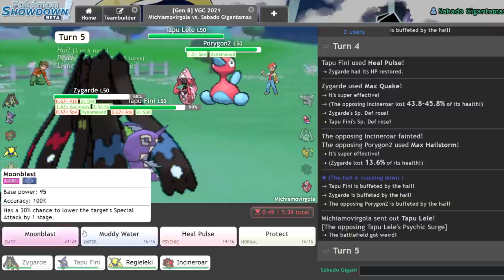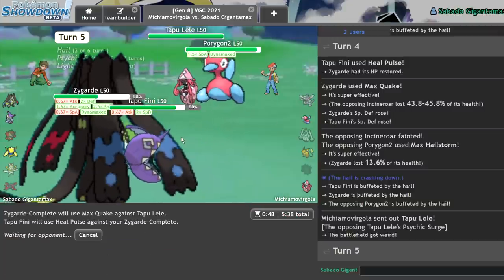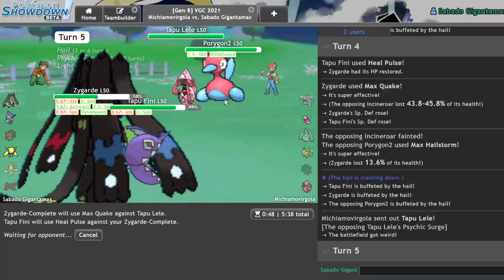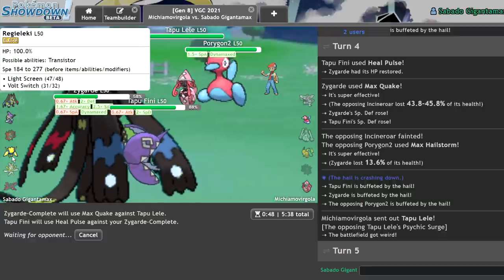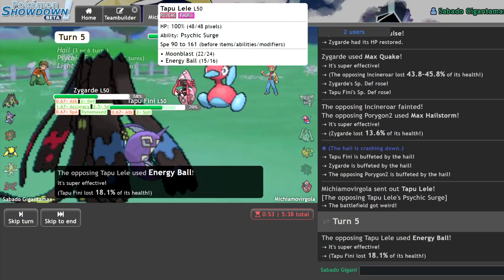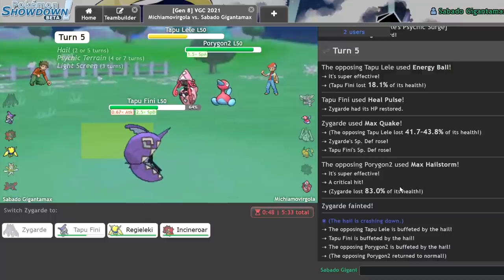Go for another Max Quake, another Heal Pulse. What is your out? You're trying to crit me — I can tell. But then you just lose to whatever I have in the back. Energy Ball. Okay. They said, 'I don't care about Zygarde.' Oh! They most certainly did it. Well, that's a problem. Oh no.